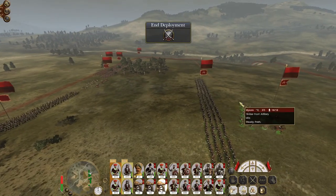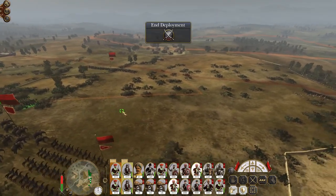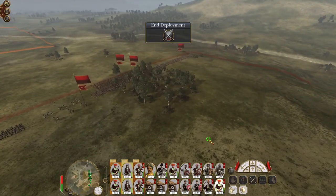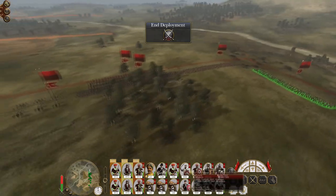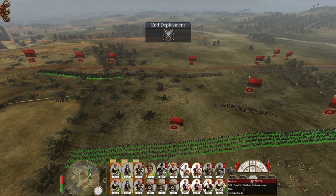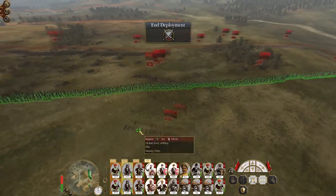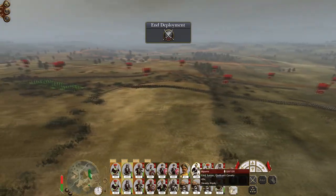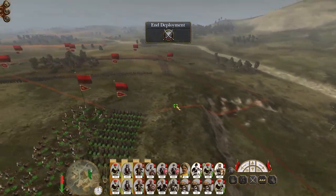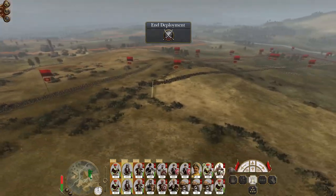One team might stay behind the lines to keep plinking at targets in the distance. Let's take two units of Hindu musketeers just to hold our left flank. We've got a unit of Kizabashi on the right flank. The Royal Indian Infantry Guards are going to be a bit of a reserve. Deploy our melee troops all the way along the line.